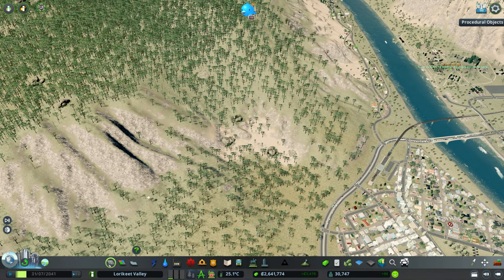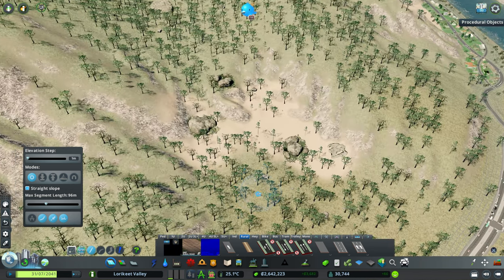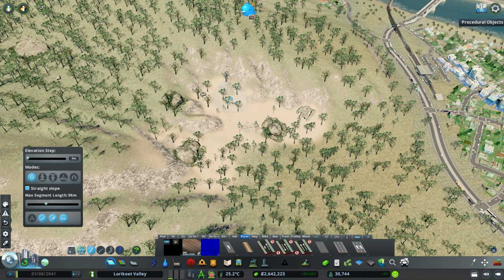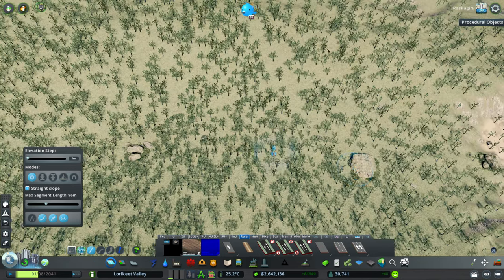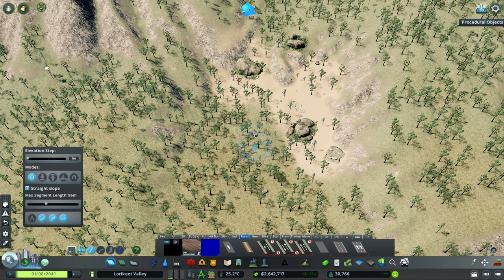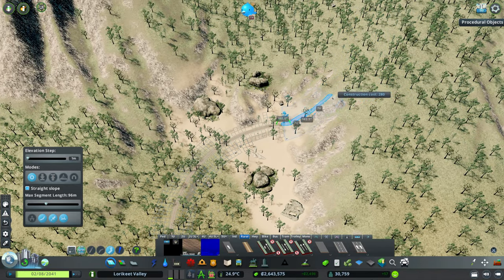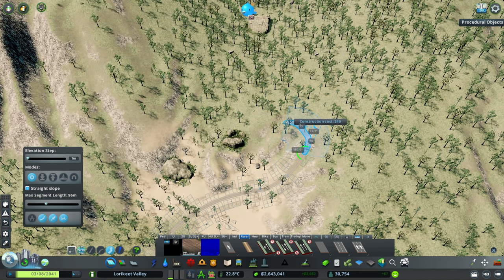So we're going to start with that. I think I'm going to use the rural roads to do that, which would probably be consistent with what you'd actually see as a road going up one of these mountains here in Australia. So we're going to try going for some nice sort of switchback roads. We might try going in with a sort of a more gradual entrance, sort of just as we start that switchback.